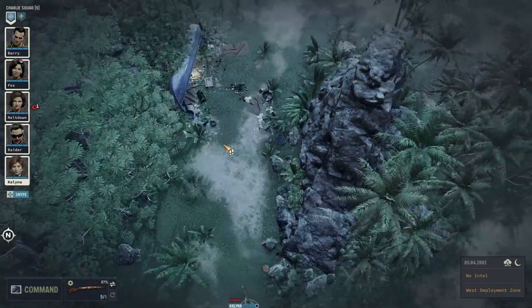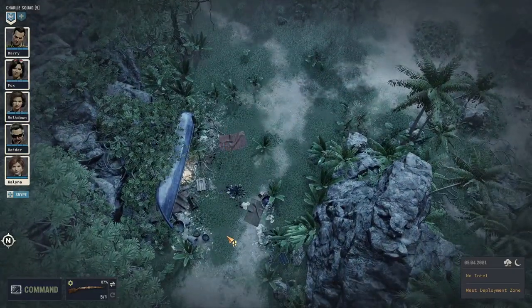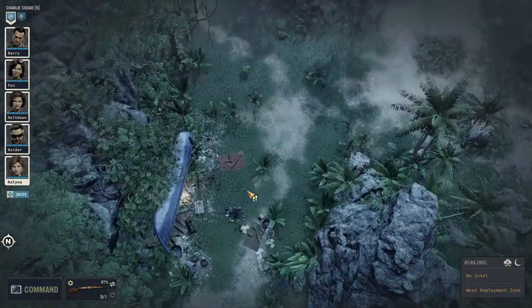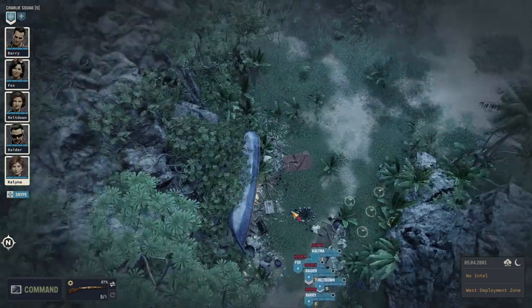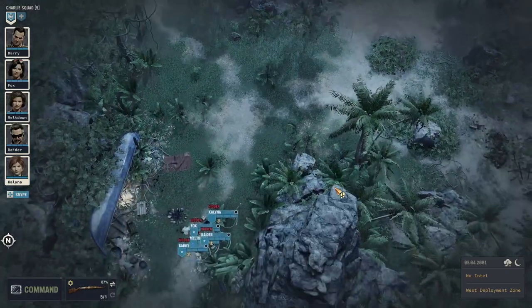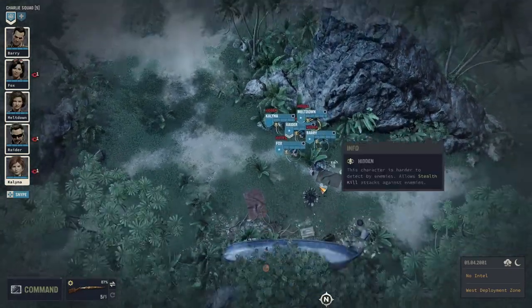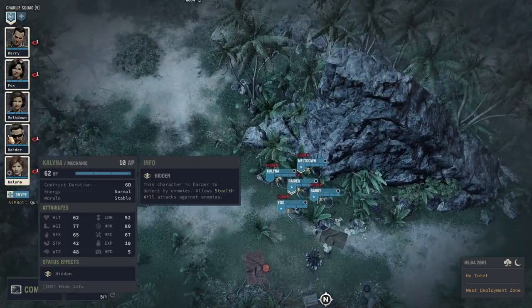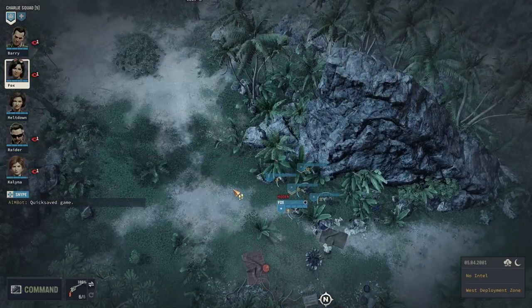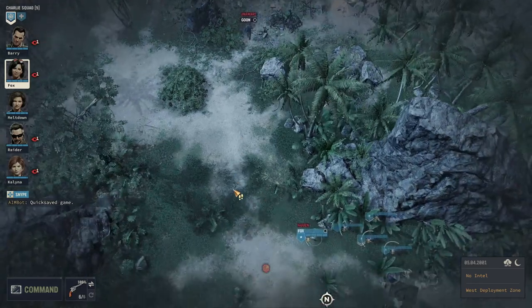We're going to go even deeper. Once you spot more enemies, I highly recommend you reduce your total amount of scouts. We're going to hide behind that corner, press F5 for a quick save — as you never know — and let's send Fox up ahead to see what we've got.